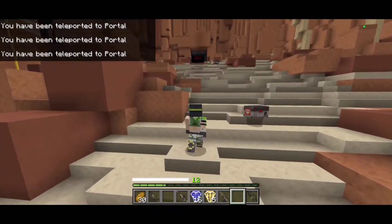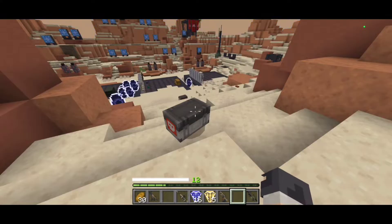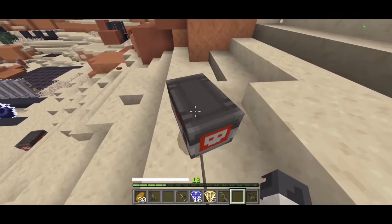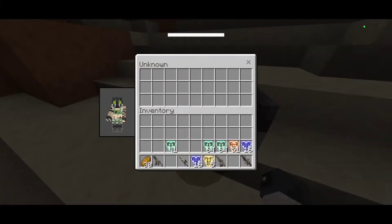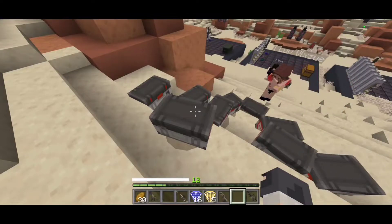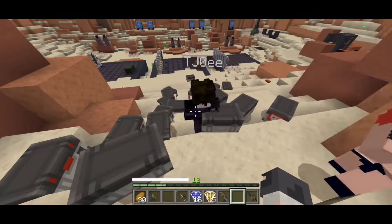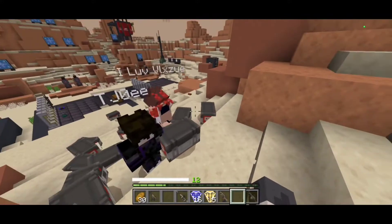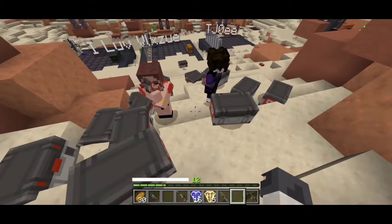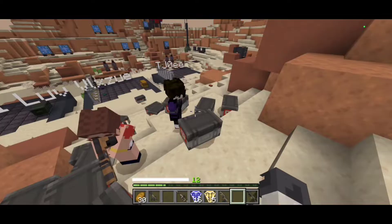If you kill the Wraith NPC, it actually drops a death box that you can open, which is really cool. The concept is you can take their items. Kujo is just spawning a ton of death boxes that we cannot despawn — we cannot break these. I guess they're here permanently, but anyways.